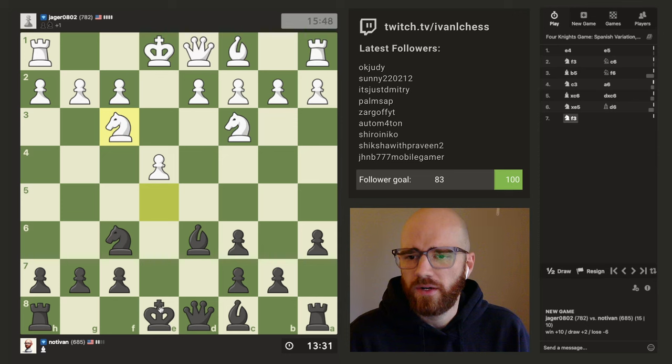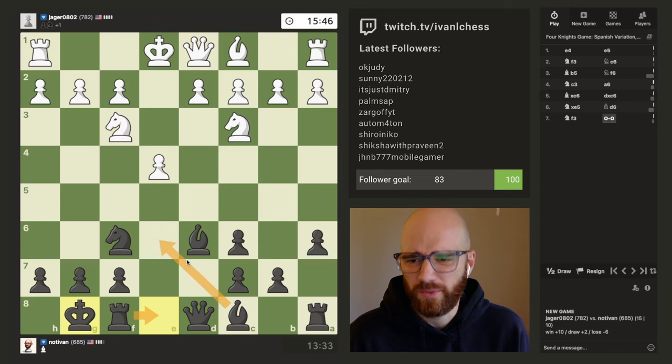Now I can either get the queen out and then try to trade off, but I think I'd rather just castle and get the light square bishop out. Oh, he's got this nasty fork — I always fail to notice that.